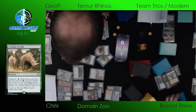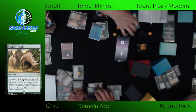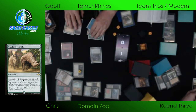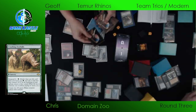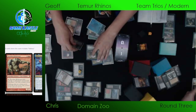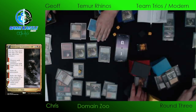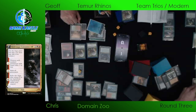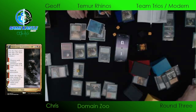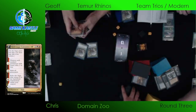Something like Engineered Explosives would have been pretty hot — definitely not in Jeff's deck. There's a Saga coming: Hidetsugu Consumes All. 'Destroy each non-land permanent with mana value one or less' is the first chapter, so that did wipe the board. Chapter two is 'Exile all graveyards,' and on the back side it becomes a 3/3 with Trample. Jeff passes back and plays another Shardless Agent, gets more Rhinos into play. Saga goes to chapter two, exiling all players' graveyards. Jeff just needs a Fire and Ice — looks like we're going to scoop it up and go to game three.